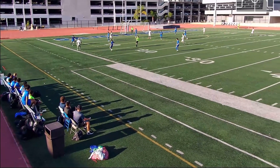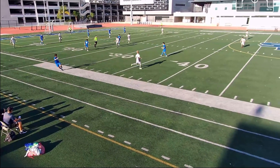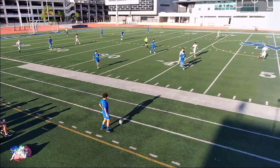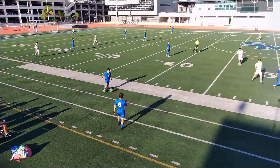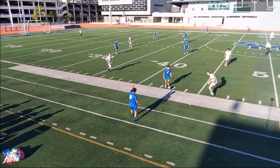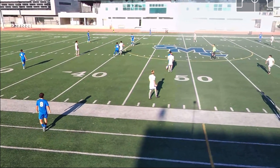Over here a beautiful pass from Bird — he finds Denny, and then Denny finds me. I find it back to Denny because he's wide open. As you can see we're just building out, knocking it around. Denny takes the ball in the middle again and I'm wide open — he just knocks it straight to me, and then I turn and find Ryan wide open on that side, who's able to turn and attack.